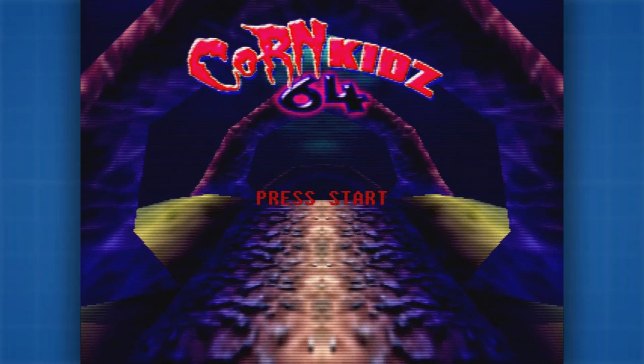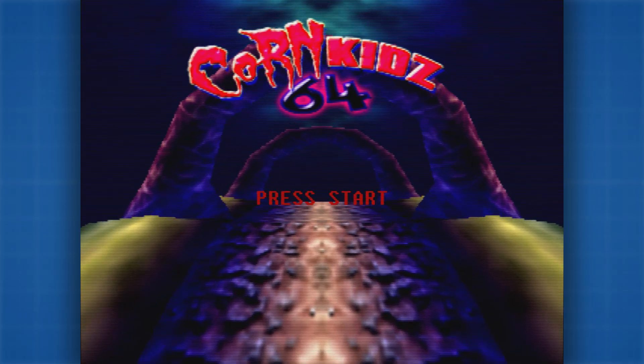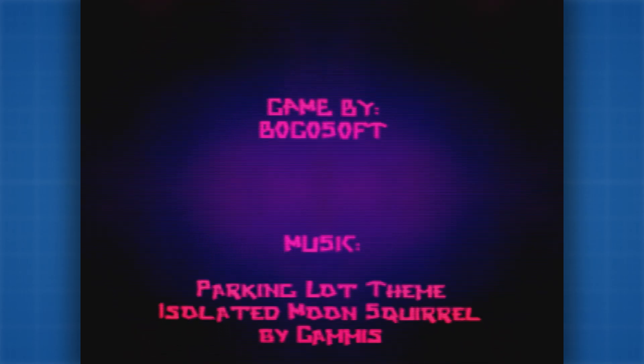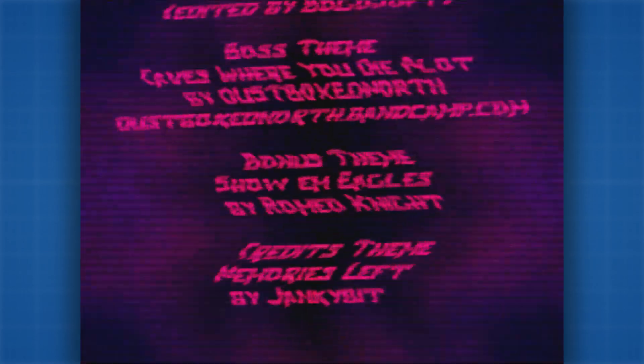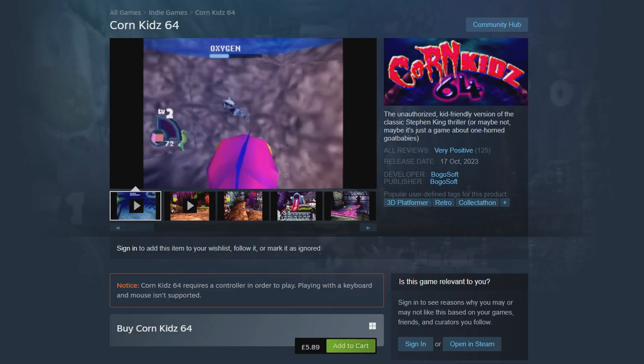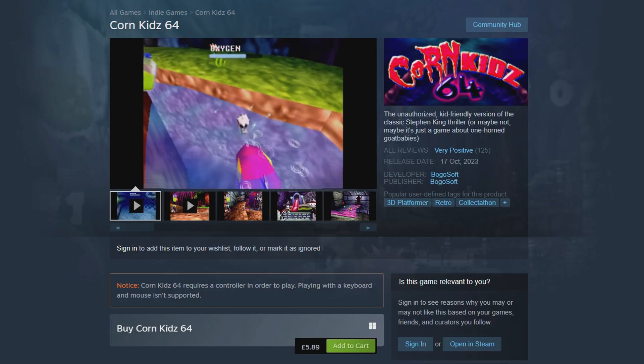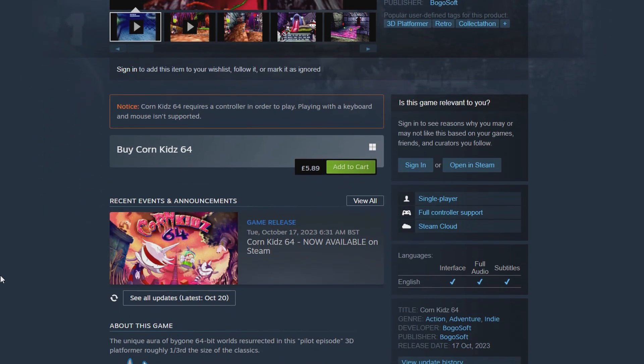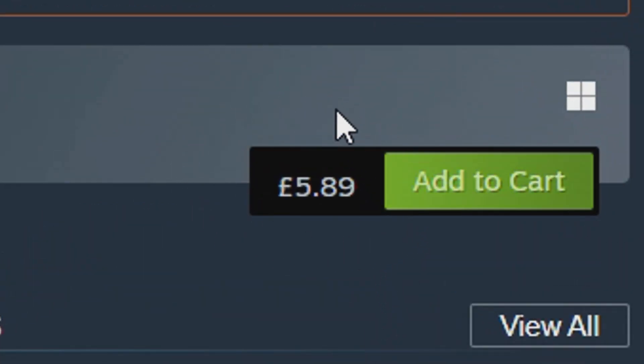Another one of these games called Corn Kids 64 was brought to my attention recently by a friend of mine who was actually one of the people that helped out with the QA on this one — and yeah, there he is in the credits. I thought I'd check it out and the trailer on the Steam page makes it look like the exact kind of game I want to play right now, so for the sake of £5.89, I thought I'd give it a go.